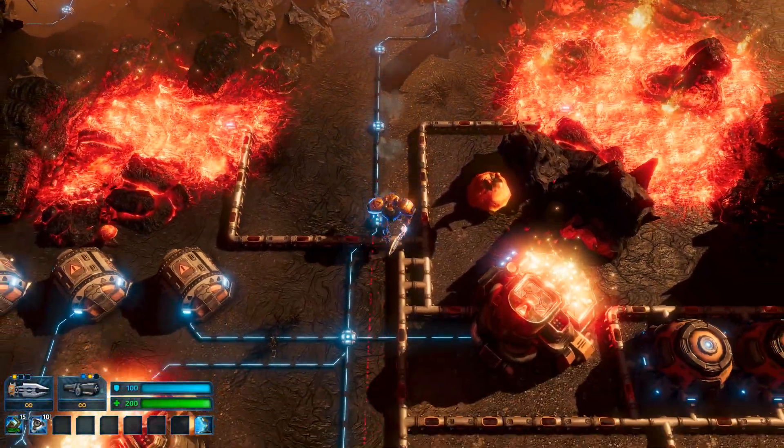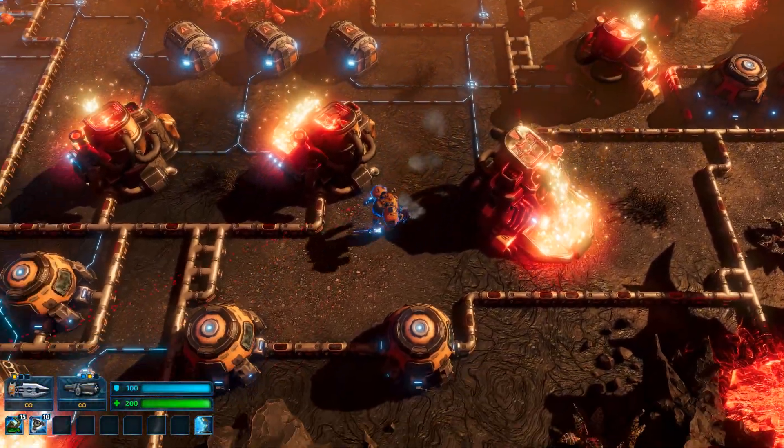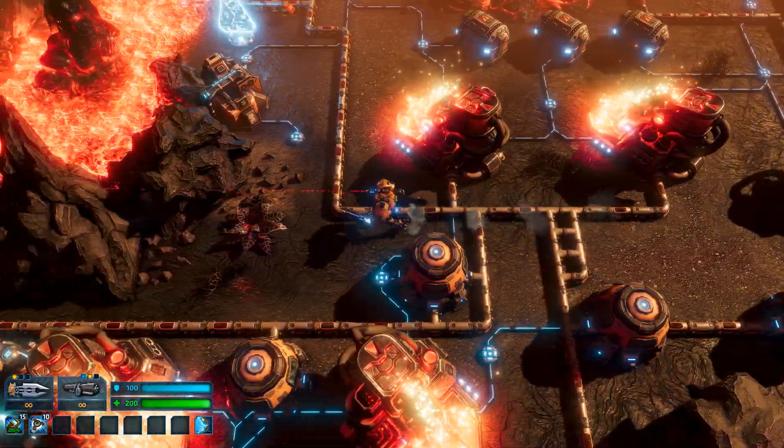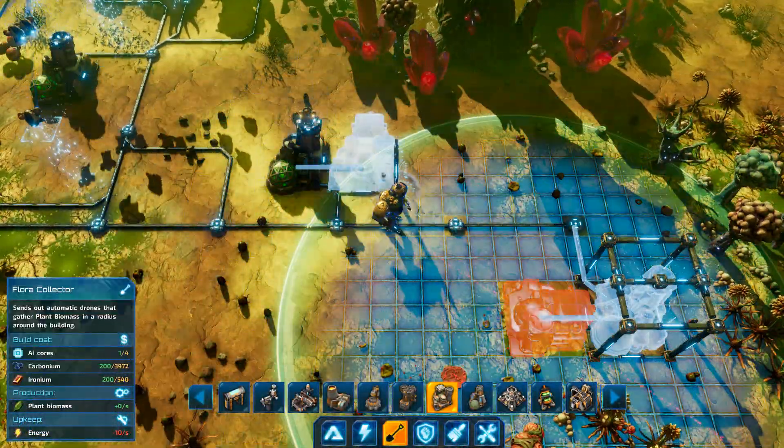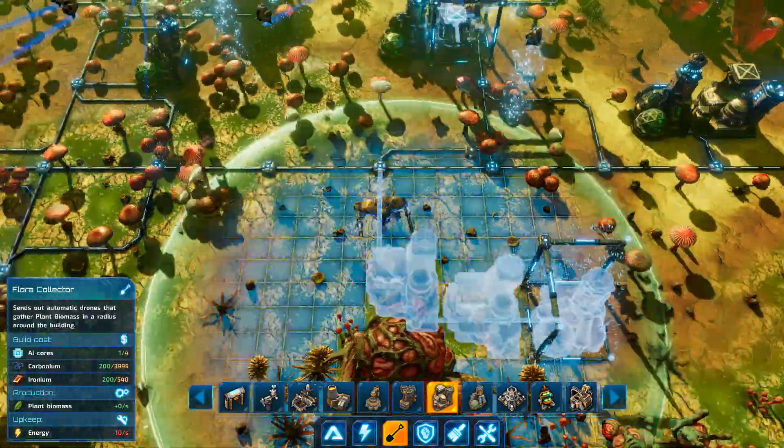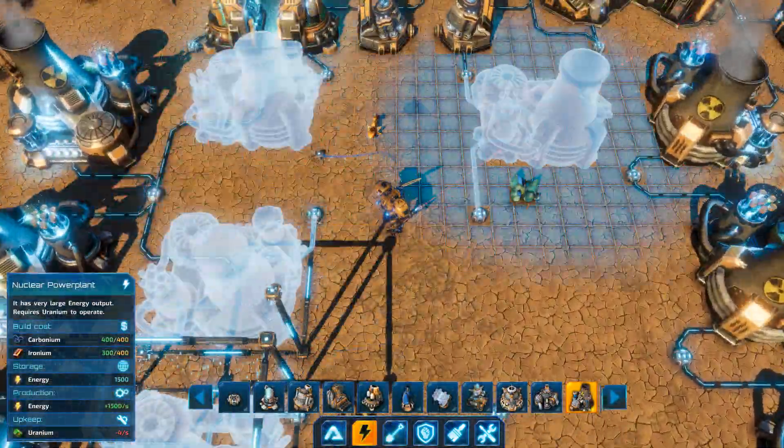During the Riftbreaker story campaign, you will visit four biomes, each with entirely different fauna and flora, as well as weather conditions. You will face a unique set of challenges in each of the biomes.